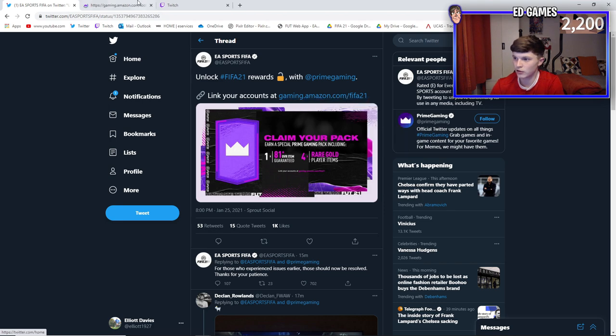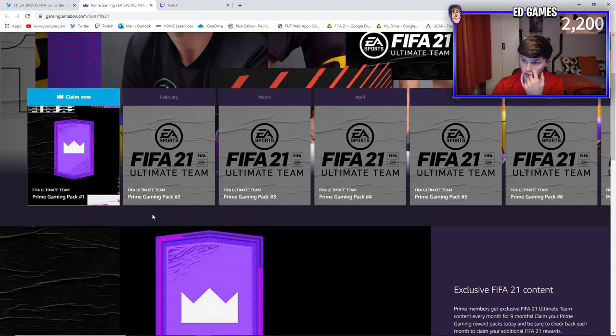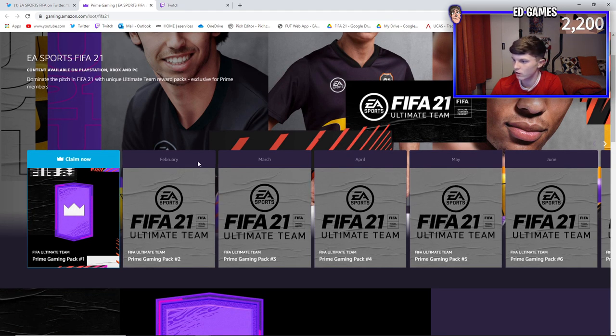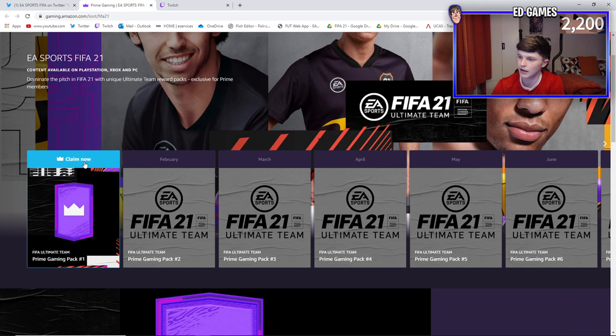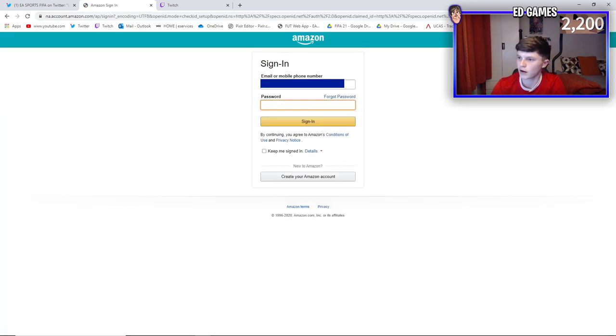To do that, literally open the link that EA tweeted. If you don't have Twitter, you can just search that link - I'll put it in the description too. It's as simple as linking your accounts. Once they're linked it should send you to this page, which is really simple. Literally click 'Claim Now'. So this is Prime Pack 1. It looks like we're going to be getting one each month - two in June and one in July.